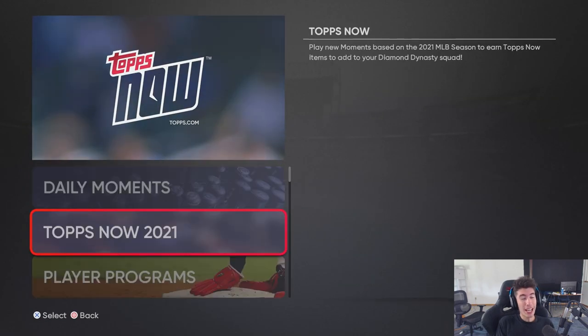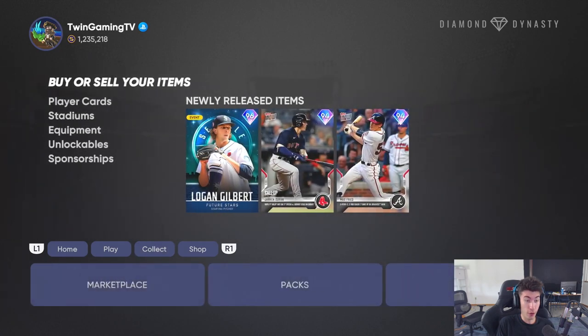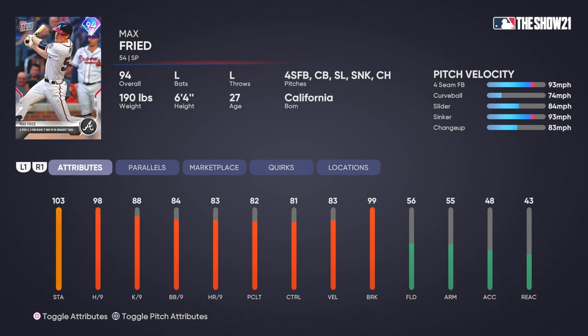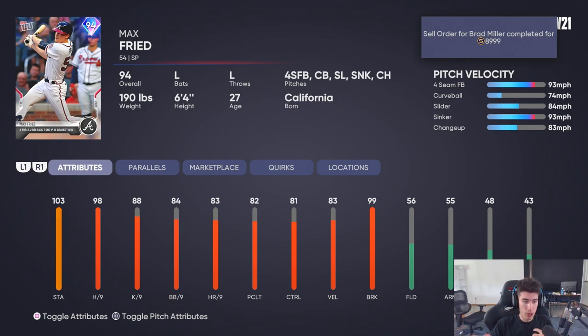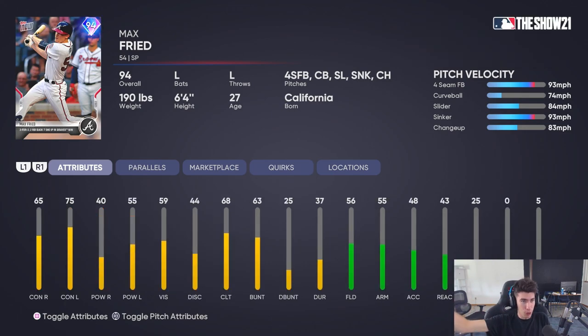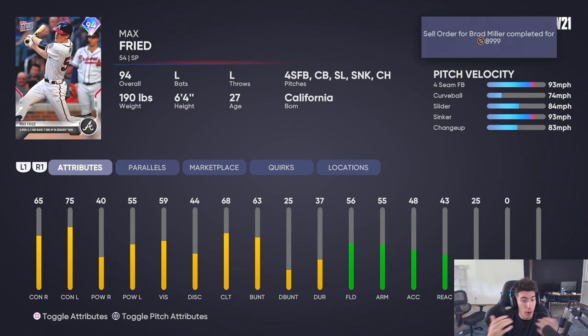Now let's look at the attributes for these cards. Starting with Max Fried — 94 overall, four-seam, curve, slider, sinker, changeup. The pitch selection is not bad. 98 hits per nine, which shrinks the size of your opponent's PCI — pretty good at 98. 99 break, 83 velocity, 81 control. You can check each individual pitch attribute in the top right for velocity, control, and break. These are free cards from doing Tops Now moments, so they won't be the absolute best, but for a free starting pitcher with a sinker and 98 H/9, this is really solid.